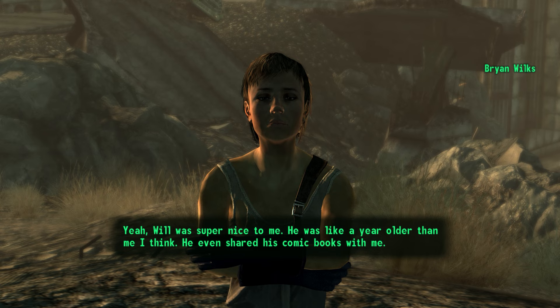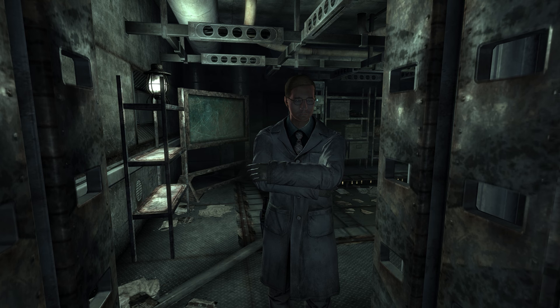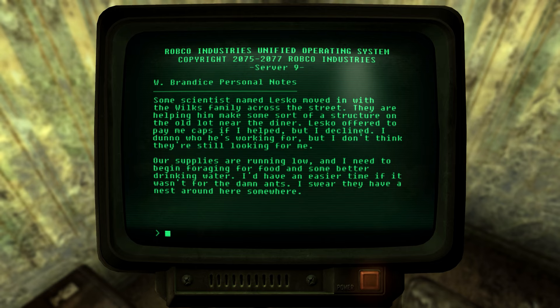Though William Brandeis was too defensive to be welcoming, his wife Sheila was happy to invite the Wilkes over. Despite his fear of outsiders, William was happy to see that his son Will got along well with Brian Wilkes. Though about a year older than Brian, Will shared his comic collection with him and the two explored the limits of Grey Ditch seeking its every secret. In November 2276, there was another new face in town — a scientist known as Dr. Lesko. He moved in with the Wilkes family while Mr. Wilkes helped him to build his own shack, though William turned down Dr. Lesko's offer of payment to help with construction.